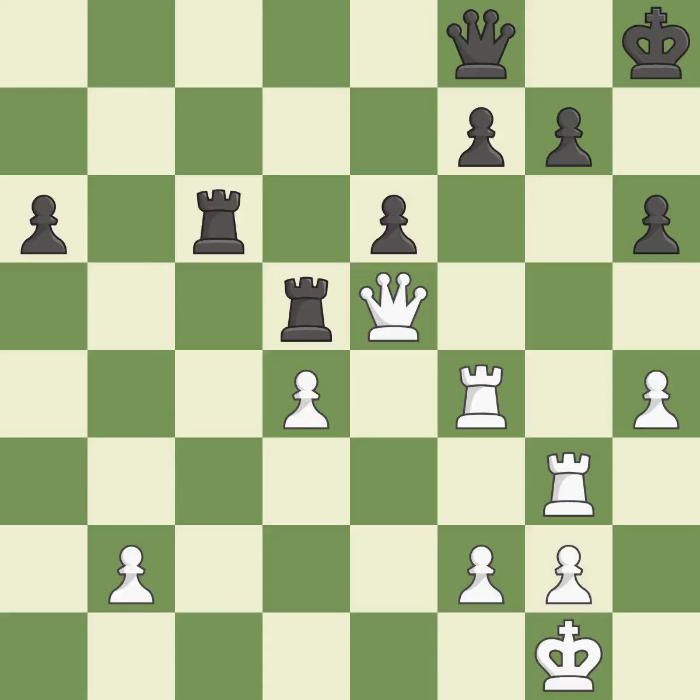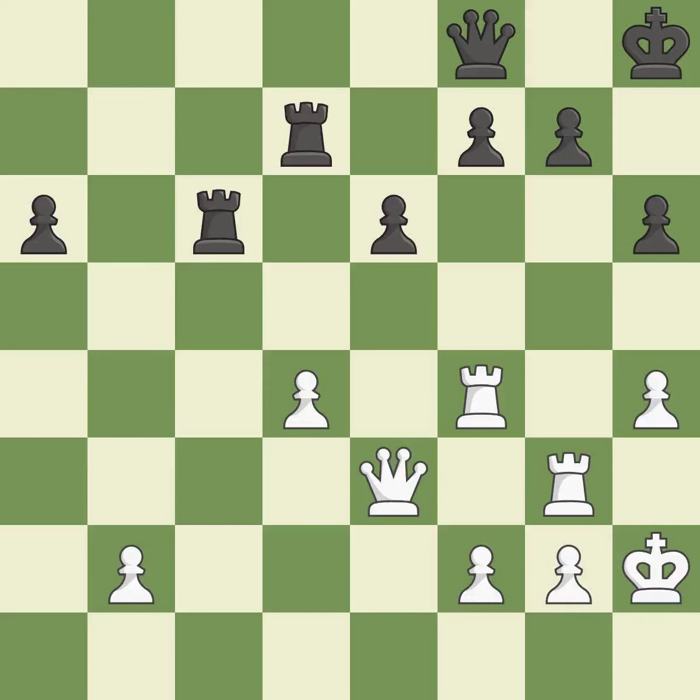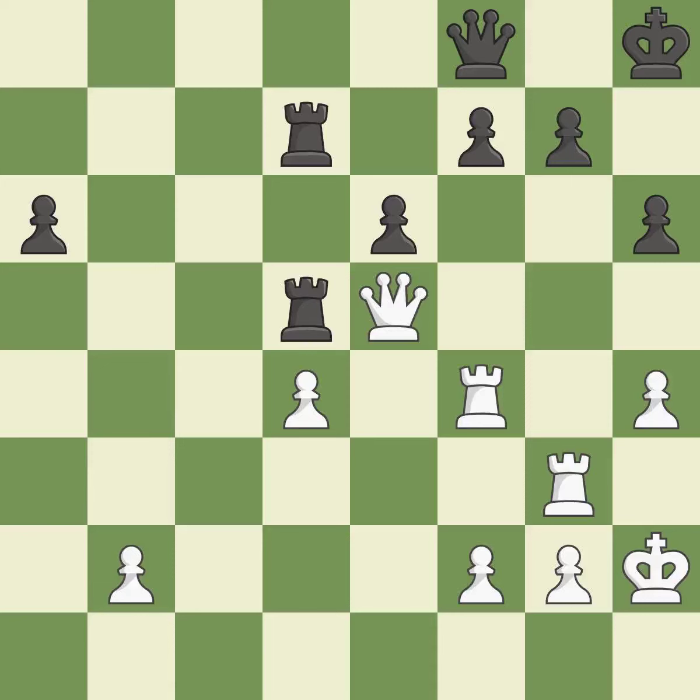The queen is now on a square that is more secure — it is quite good. This is not the best approach — it is incorrect. The rooks are strategically doubled and forcefully combined on the file — it is quite good. That is a logical response. This enables the adversary to make a passed pawn — it is incorrect. This maintains the balance in material with a good trade. This is the only good move — it is a great move.